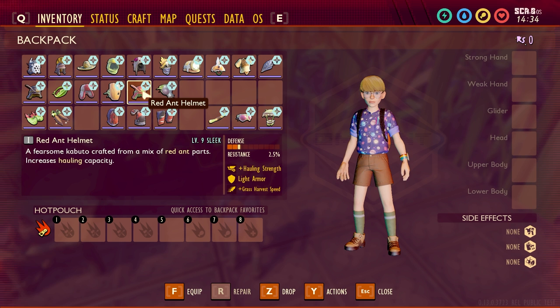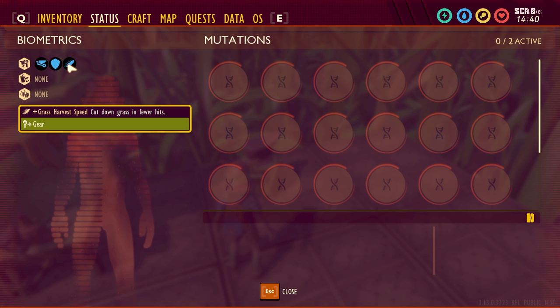Next is the Red Ant Helmet. This gives you plus hauling strength, it's a light armor, and the sleek upgrade adds plus grass harvest speed. So you can haul more items and cut down grass in fewer hits.